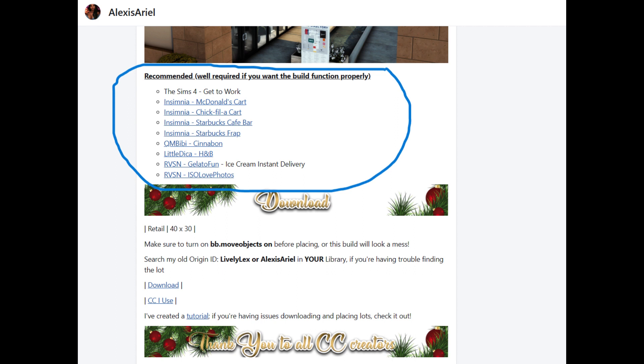Under recommended, it will show that you need the Sims 4 Get to Work, which I do have. There are at least four items from Insemnia, which is a separate creator on Patreon — QMBB, RVSN, Little Dika. You need all of those links in order for the build to appear properly.